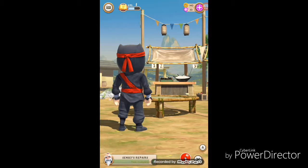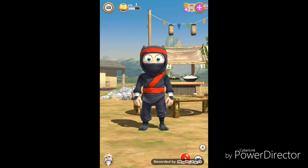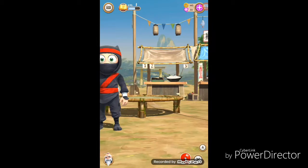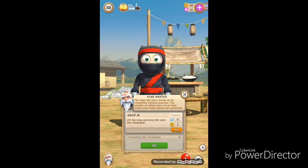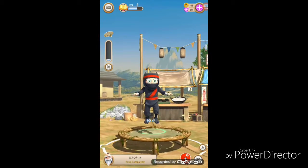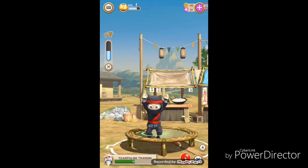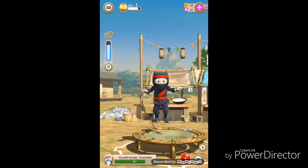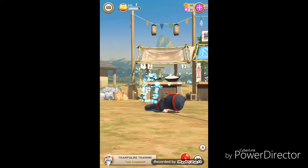Clumsy Ninja — my sister was just asking me what the game's called. I will be doing a series on this. I don't think I'll do it every single day but I'll be doing it a good amount of times a week. So, lift the ninja and drop him onto the trampoline. Get out of here, I'm trying to get my gold.